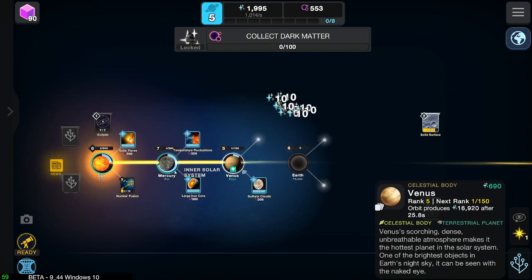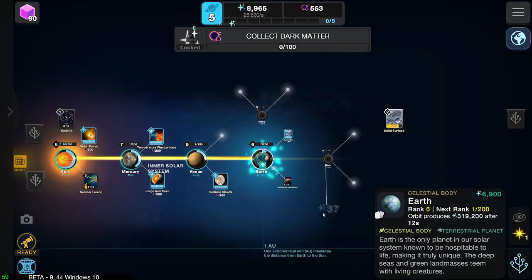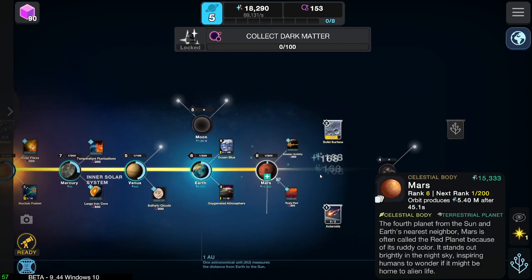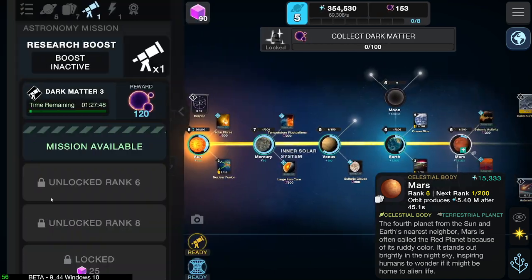Look at that — ten. Idle income a second, so yeah, it busts it quite quickly actually. Ocean Blue — what's that? Speed up Earth. Nice. Mars. It's actually upgrading them as well. It technically increases the idle income per second.